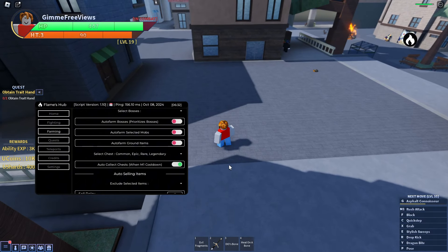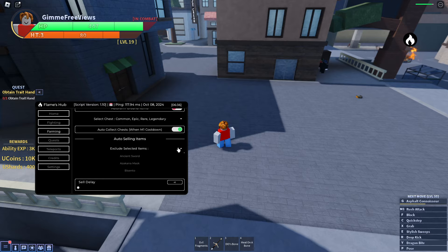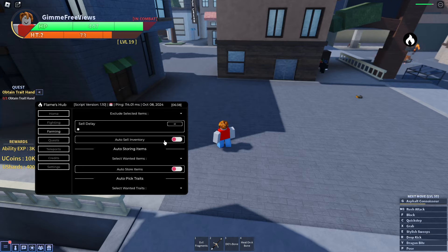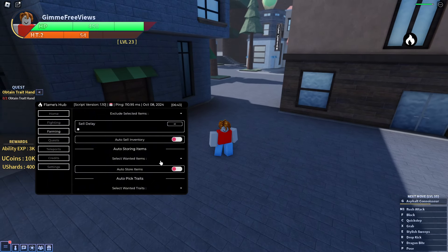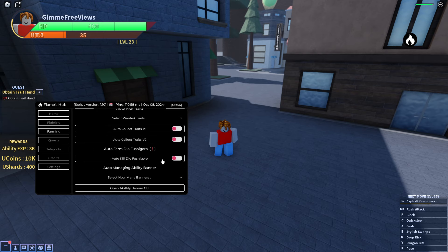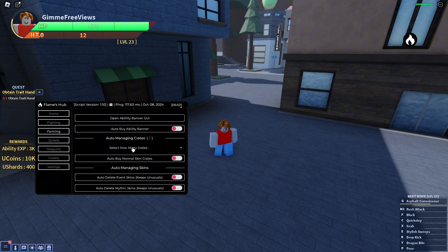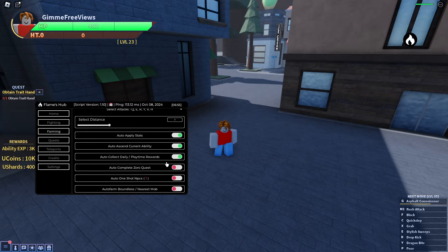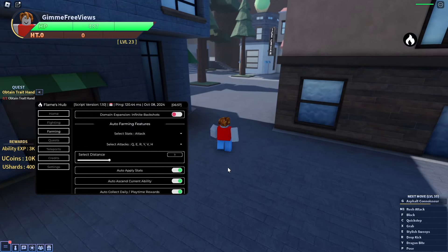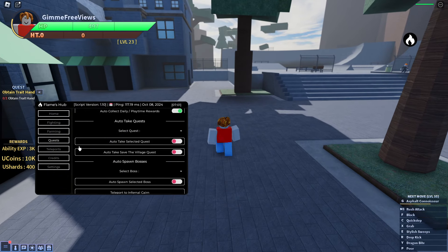We can auto collect chests, sell items — this is to exclude items so you don't accidentally sell them — and auto sell inventory. As you can see we leveled up quite well. We can also store items, pick up traits, manage ability banners, crates, and skins. There's quite a lot in the farming tab to configure.